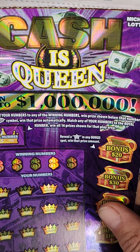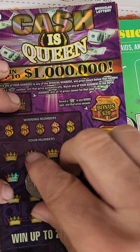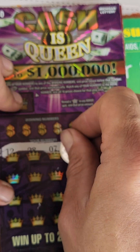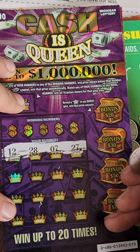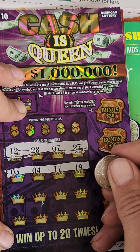We need a stack of cash for an instant win. Let's see if we can find a stack of cash. Scratching now — 12, 28, 7, 27, 3, 4, 17, 19.